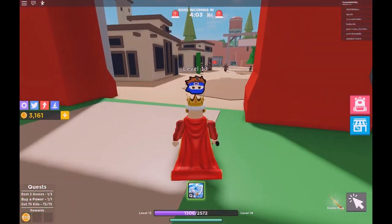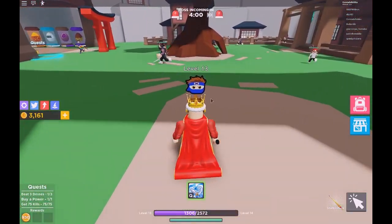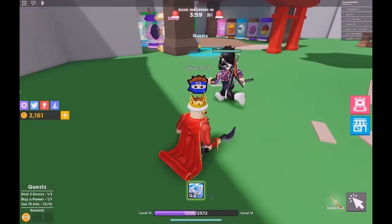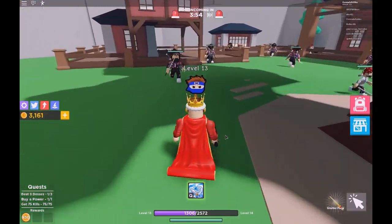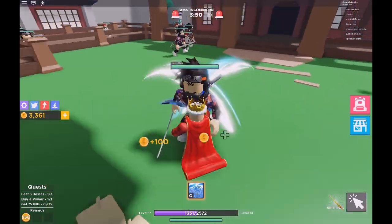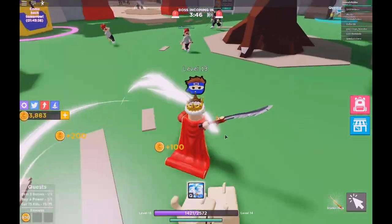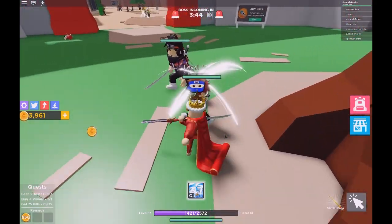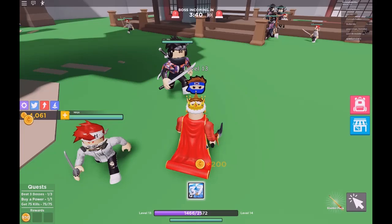In the second zone you can defeat more enemies for more money. Over here are your powers, which you can use to kill more enemies. If I use the power I could kill them faster. I have only unlocked one power right now — this power is really cool but it's on cooldown right now.